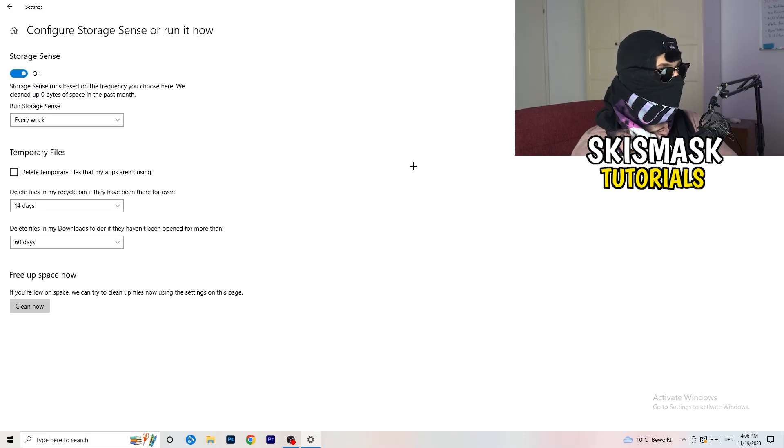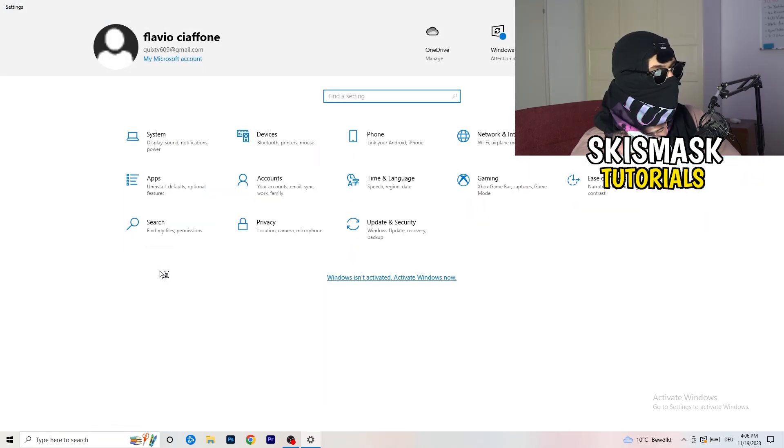Go to Storage, then click Configure Storage Sense or Run It Now. Turn on Storage Sense and set it to run every week. Enable 'Delete temporary files that my apps aren't using,' and set it to delete files in your Downloads folder that haven't been opened in more than 60 days. Then click Clean Now.